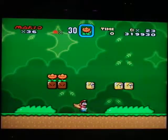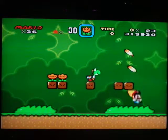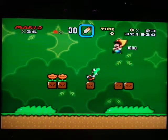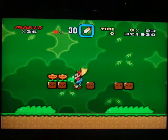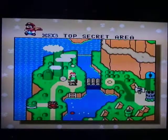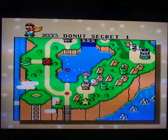There are fire flowers there, Yoshi here, and feathers here. If you don't have fire flowers or a feather when you come in here, you get mushrooms. You walk to the left or right to exit the screen. You can't take Yoshi into a castle or into a ghost house with you.